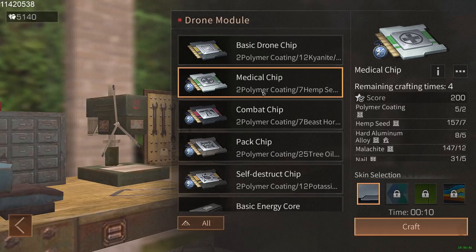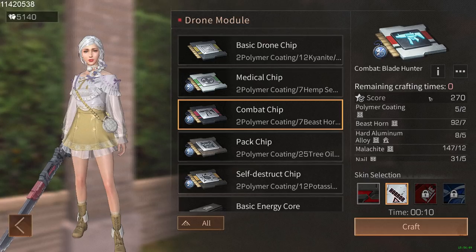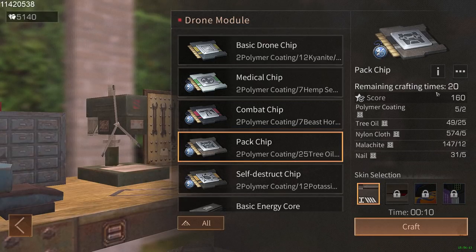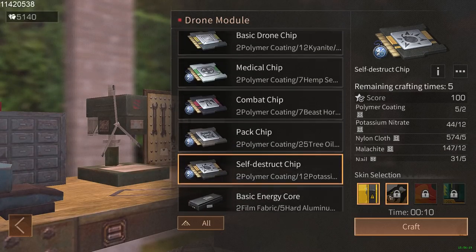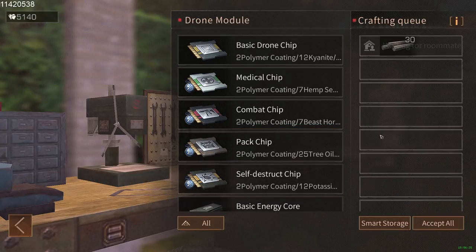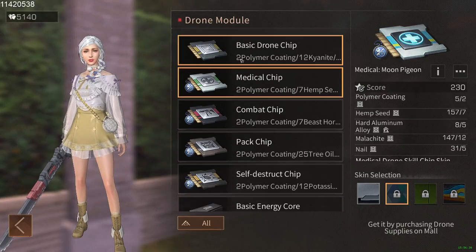As you can see, I have the medical chip unlocked — I had five crafts. Once I got the formula for the medical chip, I got two crafts for the combat chip and one craft for the blade hunter. I got the pack chip four times. I also got lucky on the aerial ace event and got the self-destruct chip. The rest are locked because these drones are heavily pay-to-win.